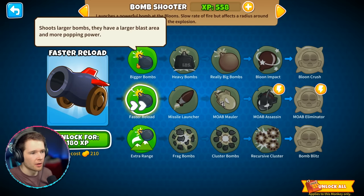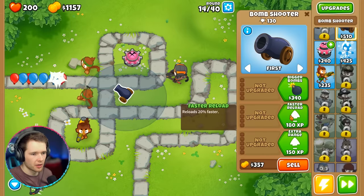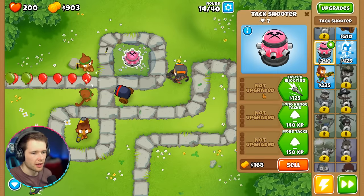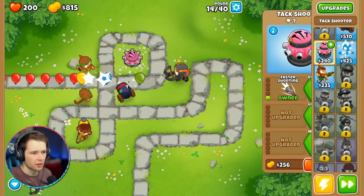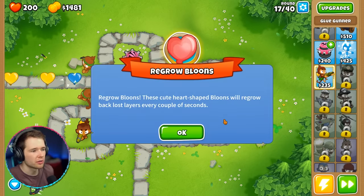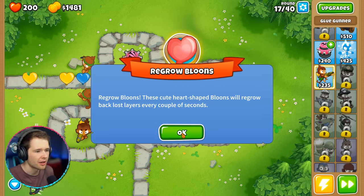Let me check upgrades on the cannon: bigger bombs, faster reload, extra range. Let's unlock that and upgrade to bigger bombs. Faster shooting too. You guys, it's over — no balloons are getting past me! Regen balloons — these heart-shaped balloons regrow back lost layers every couple of seconds. I'm not sure I'm okay about that, but we're just destroying it. Look at the money I'm getting — I'm farming these coins!